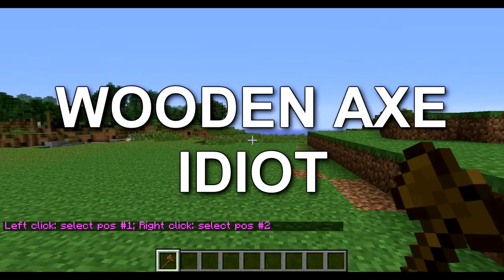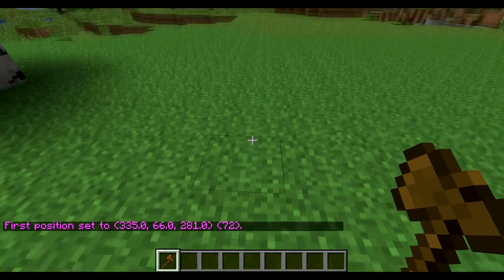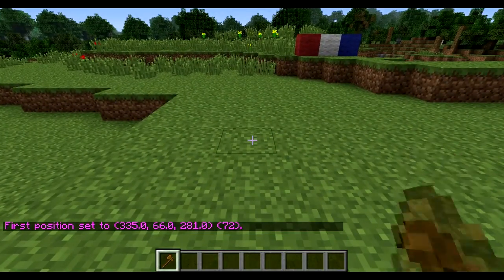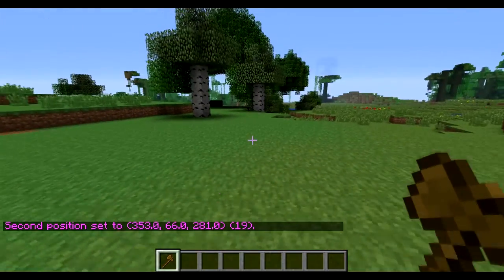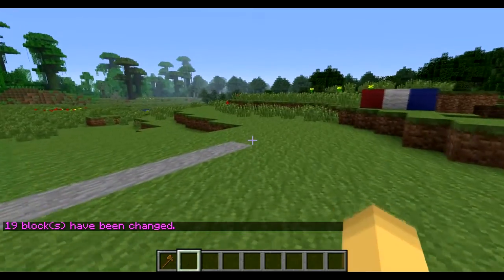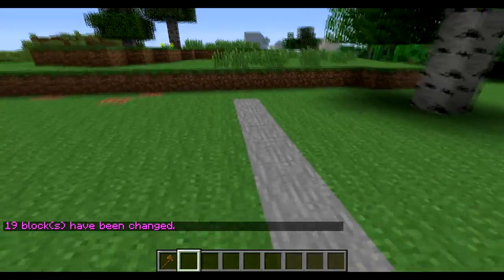We're going to select two positions with this wooden pickaxe. Hit a block, and then you have to right click a different block. That will create an imaginary line along these blocks, and then we can change those blocks by doing //set and then a block name. I'm going to do stone, and that'll make a stone line across that selection.